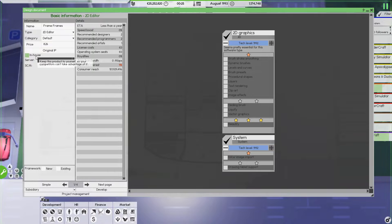You can also set the product to in-house if you want to. I don't really use it that much because if you make something like a game engine, you could probably sell it and make money out of it — that's kind of my view on it.